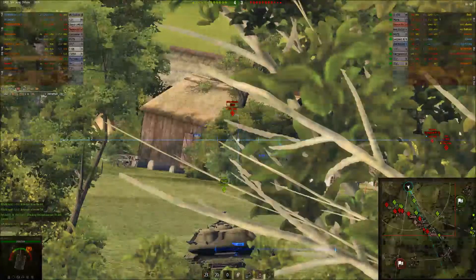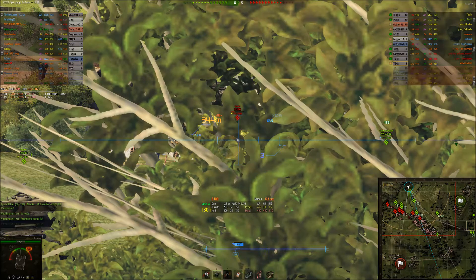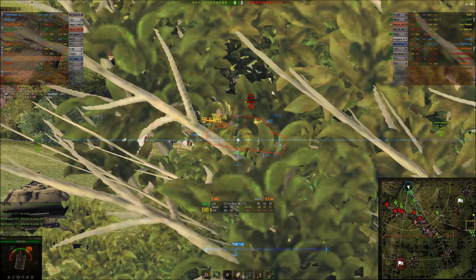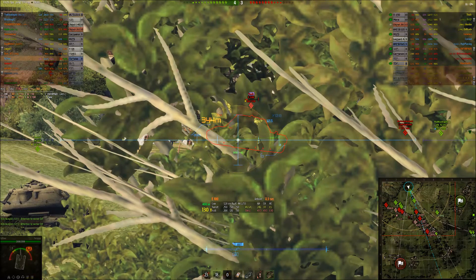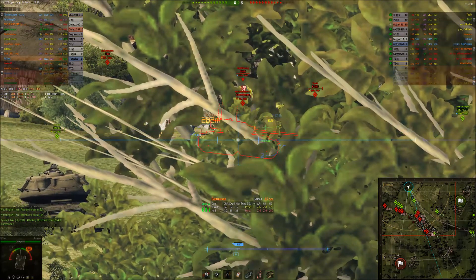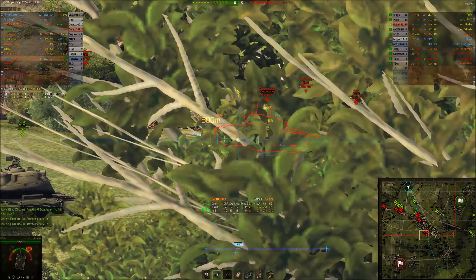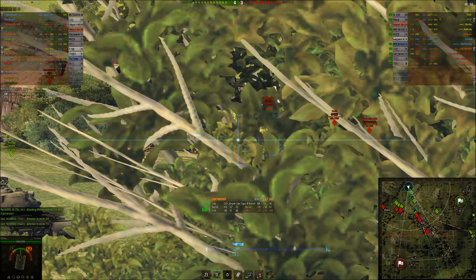Still nothing coming visible down in the town, although — there's a Yag Tiger. Sorry, it's an E100. I think I'm going to penetrate him all right. I was trying to track him but failing. And I bounce — it's really annoying.